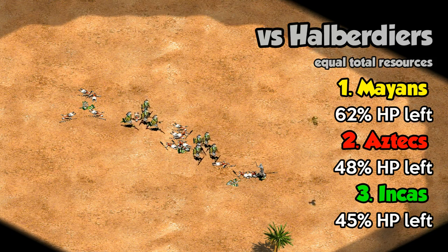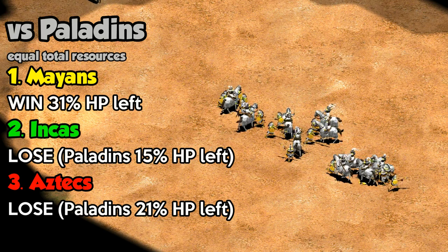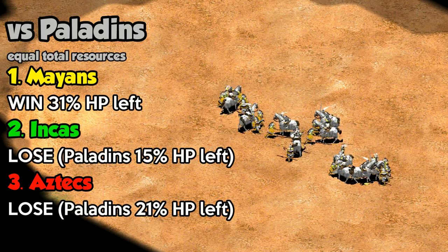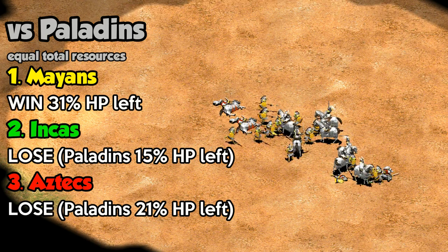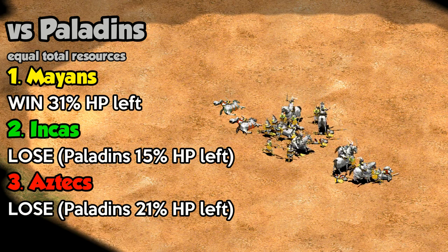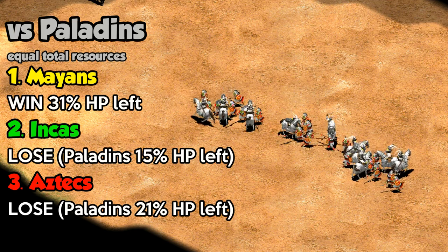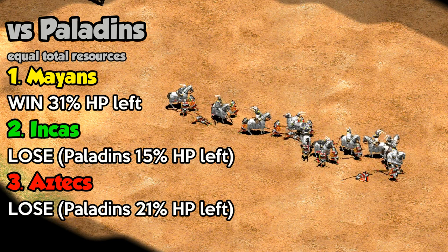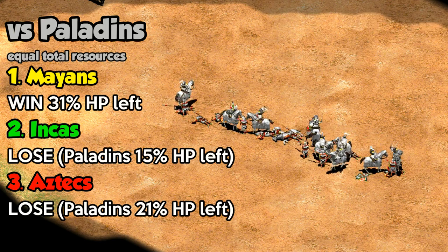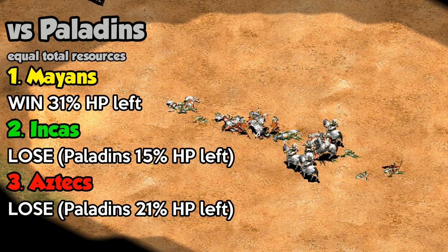The last unit to compare them against is the Paladin. All civilizations' Eagle Warriors have a plus 4 attack bonus against cavalry. With roughly balanced resources, Mayans have the best result — actually winning against Paladins 19 vs. 10, with a little under a third of their HP left. Aztecs and Incas do significantly worse but not really different from each other. Against a mixed army with Paladins and a few archers in the background, Incas would do slightly better than Aztecs given their extra pierce armor.